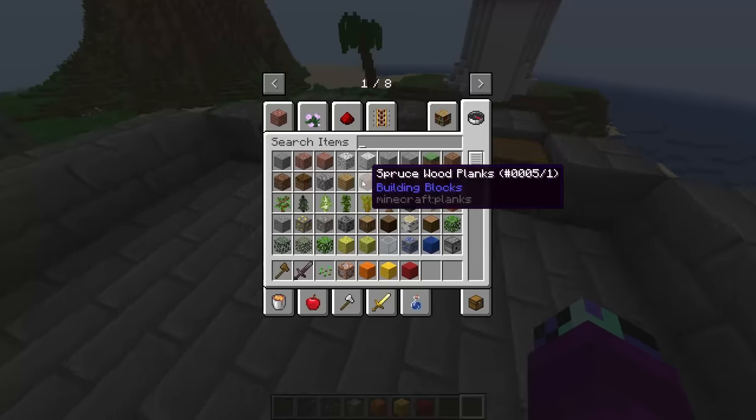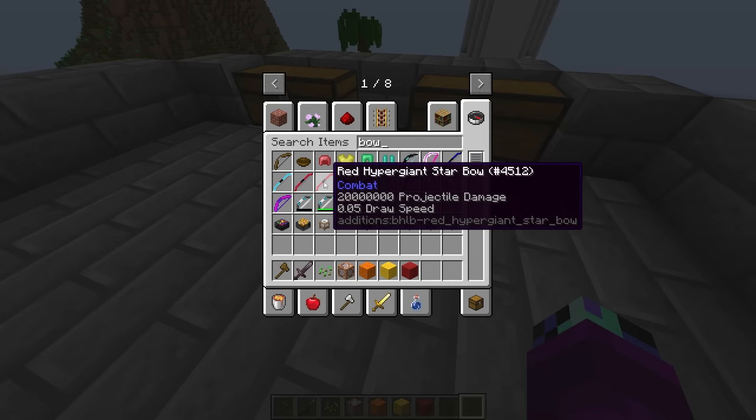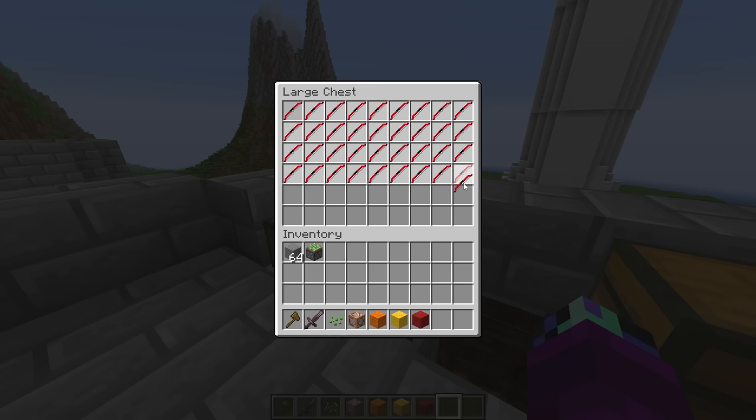Anyways, we gotta work back on our castle. We need a bow — let me go ahead and use this red Hyper Giant Star bow. It does like two million damage! I'm just gonna put a bunch of them inside this chest. These are perfect since they're red — it kind of matches the fire theme for this tower.